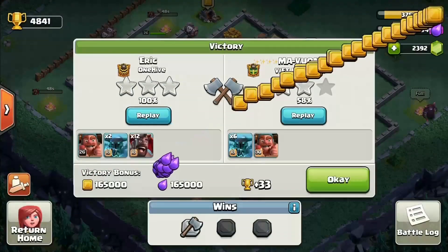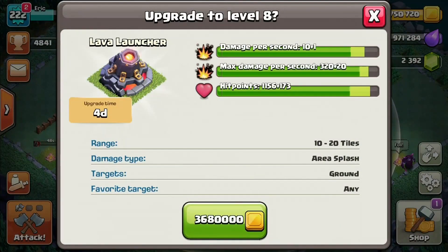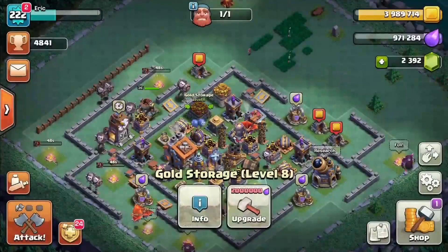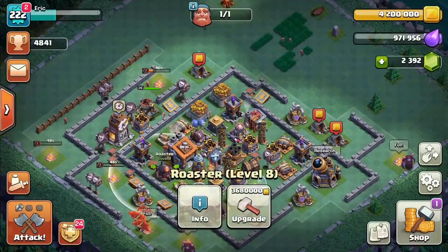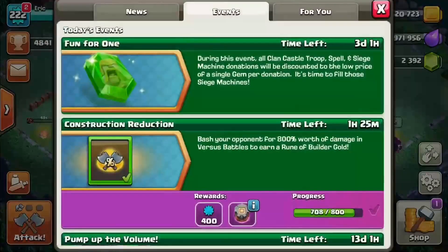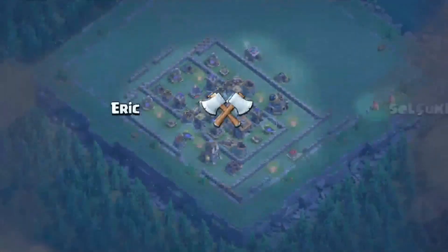Now we've got the gold we need to upgrade my Lava Launcher, so we're going to upgrade it using that Book of Building, then top off my storages to collect the next Rune of Builder Gold. I've been debating whether to use the gold from the rune on another level of Lava Launcher or go for the Crusher or the Roaster. I already have my big defenses up - Giant Cannons and Mega Teslas. I feel like the Roaster is next priority, then the Crusher, then back for the last level of Lava Launcher. We just need two more attacks to collect this next Rune of Builder Gold.